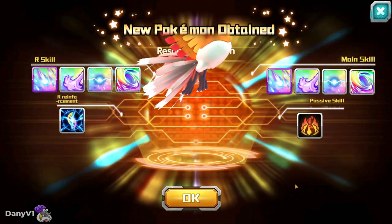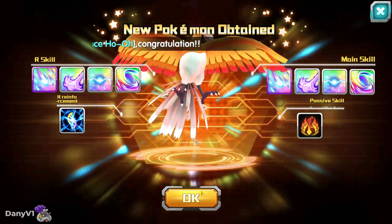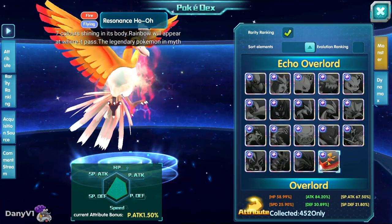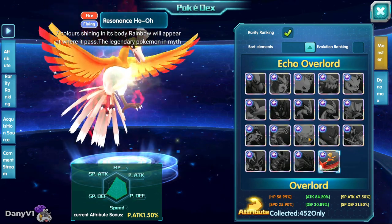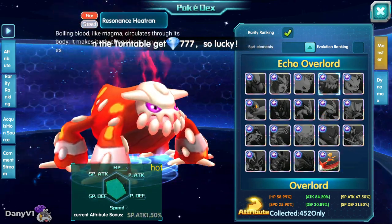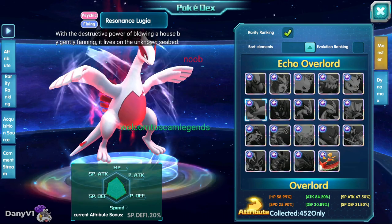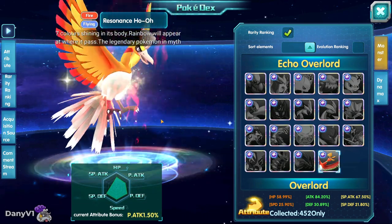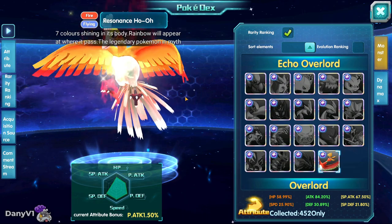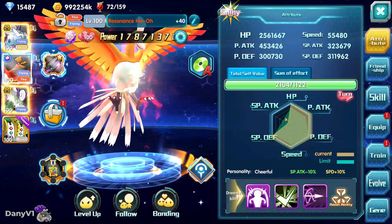It's his first resonance — let's go! Look at that beauty. Honestly, getting a resonance as a VIP0, especially resonance Ho-Oh, feels amazing. Thinking about it, I think it would probably be the best resonance a VIP0 can have. You're not going to make a Black and White without having Black and White. Some people might enjoy Heatran or resonance Lugia, but Ho-Oh is universally good — it fits on any team, can be an attacker, buffer, or support. Very nice choice.